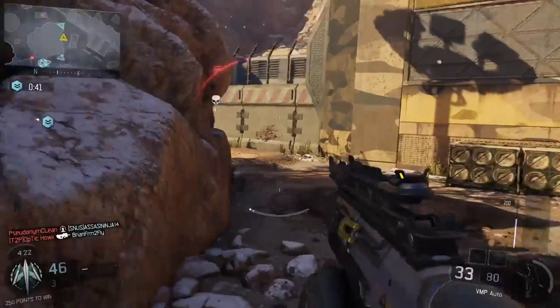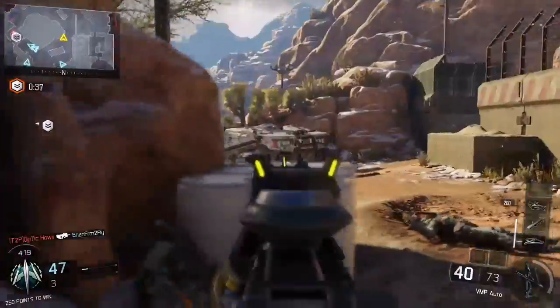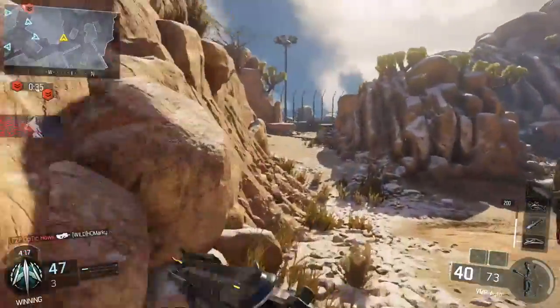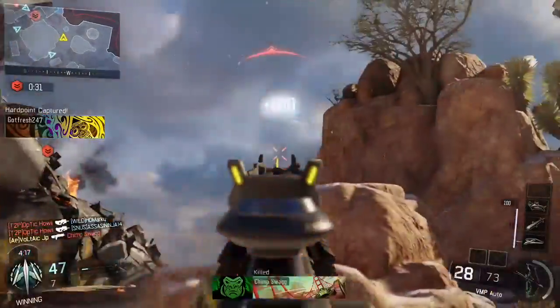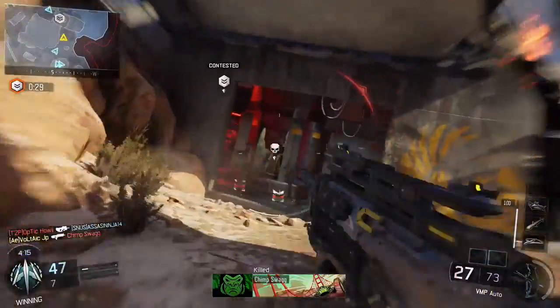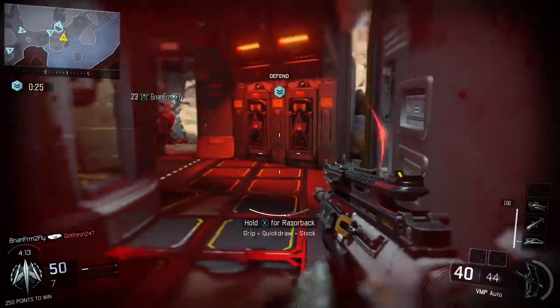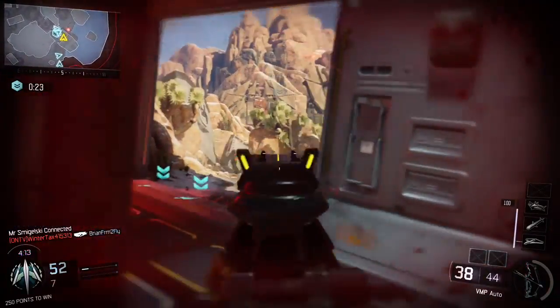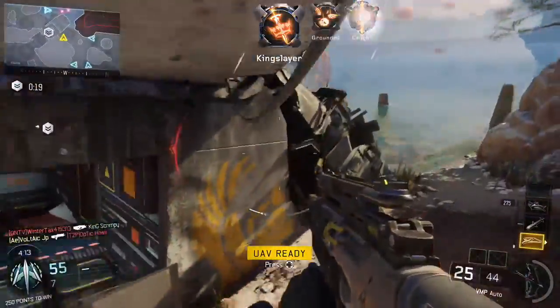Search and Destroy is all about out-thinking the enemy, setting up right, communicating, and playing well with your teammates. By out-thinking the enemy, I pretty much mean playing smart. Most people when they run into Search and Destroy don't play smart — they think you just plant the bomb and try to kill people. That's not at all how you play Search and Destroy.